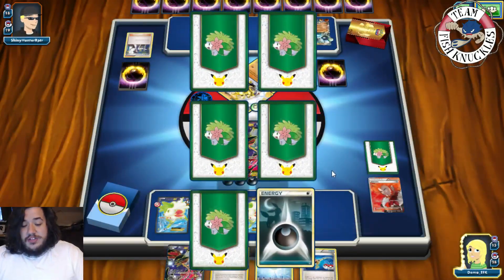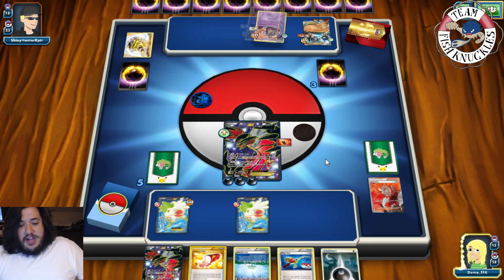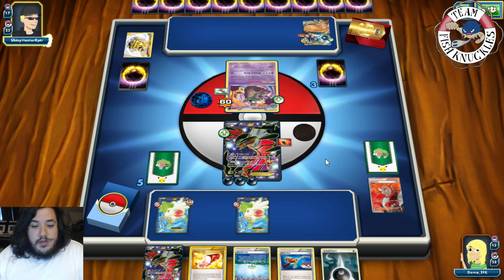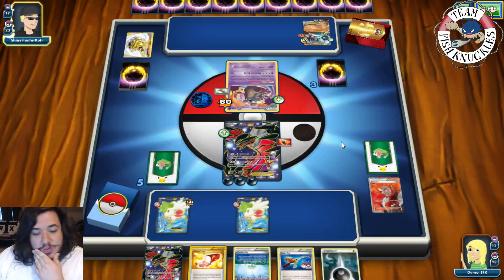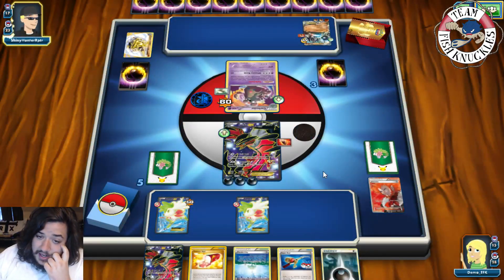Now on my opponent's turn — no Carbink, so they can't power up a Zygarde too easily right now, which is great for us. Right now the Zygarde is not going to take a knockout. There's really no way unless it Life Syndromes a Shaman. If it does Life Syndrome a Shaman, can we take a knockout the following turn? Probably not — we have to do 220 damage, and there's only 150 right now.